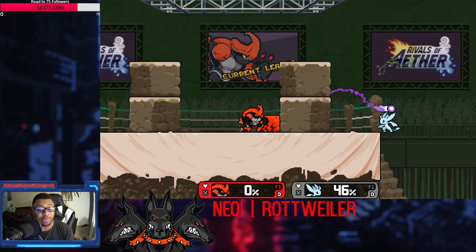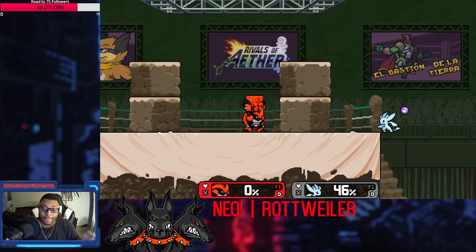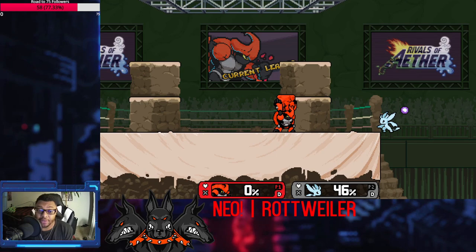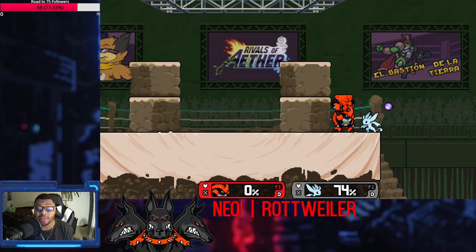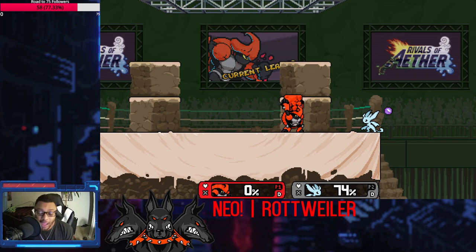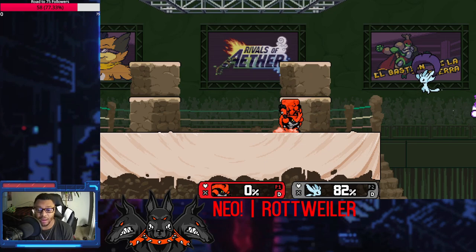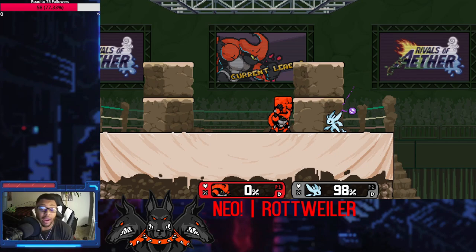The rock does 8%, and projectiles can be crouch-canceled if they do 7% or less. This was designed so it perfectly cannot be crouch-canceled no matter what percent they're at. If they're at zero and try to crouch-cancel the rock, they will still get hit and be sent flying off stage. That means you have to parry it or hit him first - which is bad for several reasons. If you miss-time a hit while he throws the rock, the rock's going to hit you.